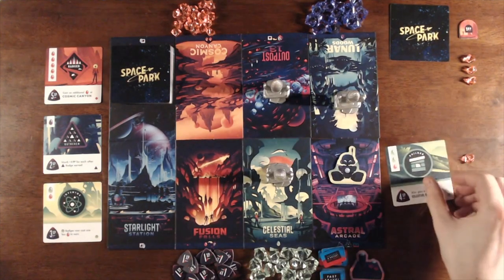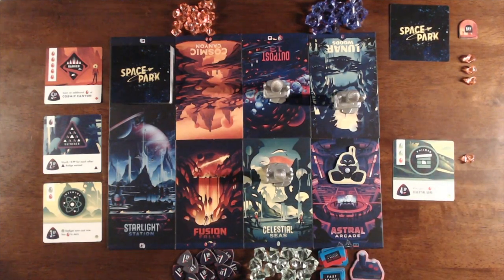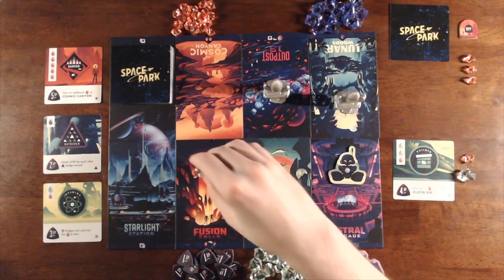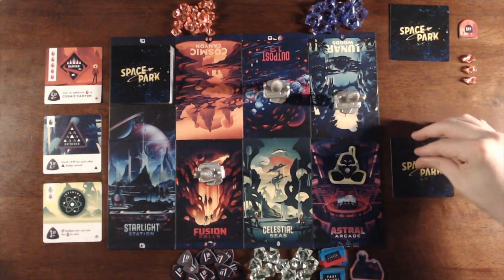Player Two has a badge in hand that requires Sea Crystals, so they'll get things started by visiting Celestial Seas, which gains them one Sea Crystal, which they add to their supply. Then they move the rocket to the next destination, which is Fusion Falls in this case, and their turn is complete.